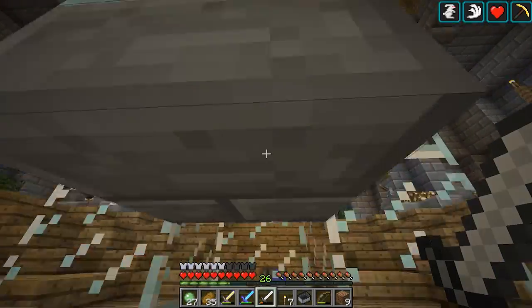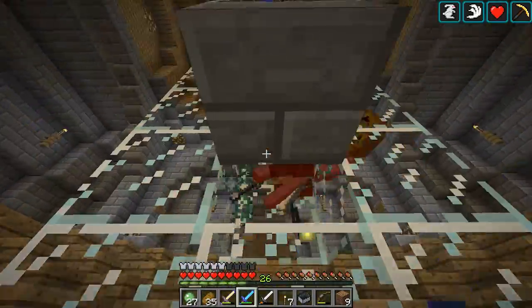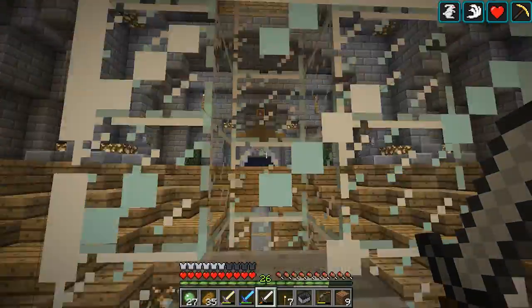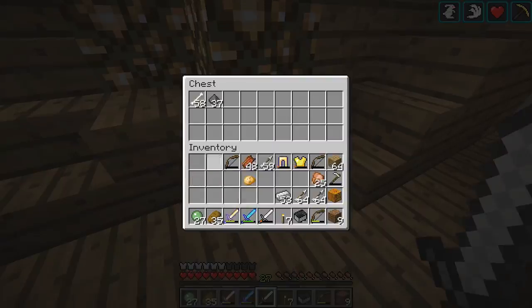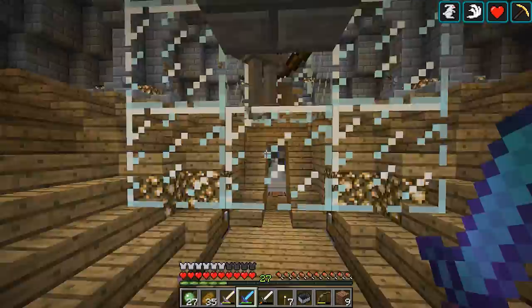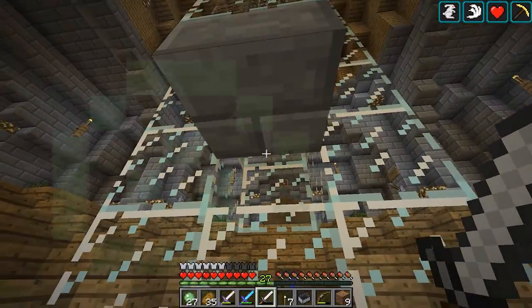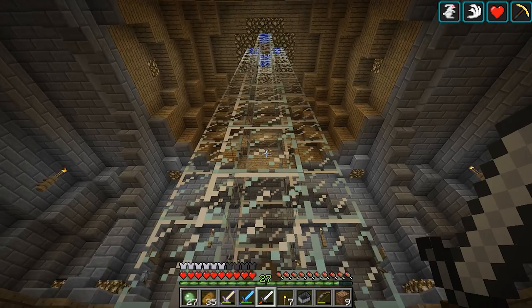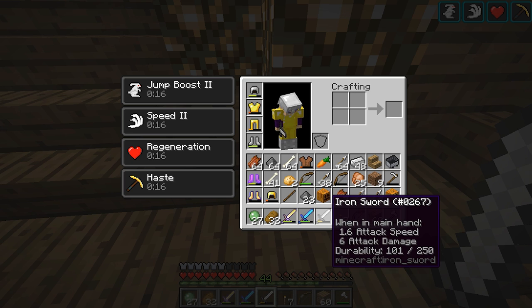I just grinded through with a Looting III sword. For each level of Looting you gain one percent chance of getting the pumpkin when you kill the mob - with Looting I it's one percent, Looting II is two percent, and Looting III is three percent. After a couple hours of grinding out these mobs I finally got a pumpkin. Now with that pumpkin we can craft pumpkin seeds and we have pumpkins on the flat world.